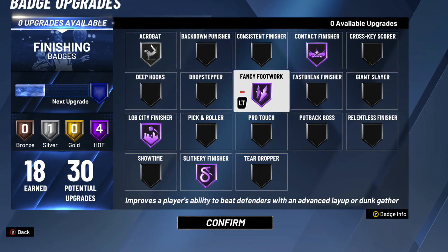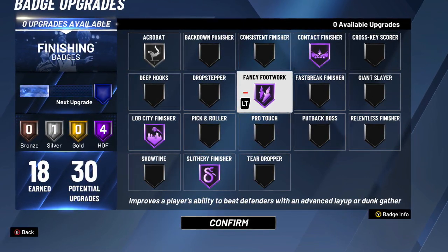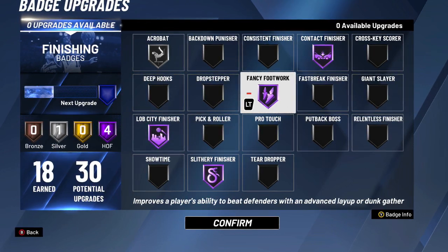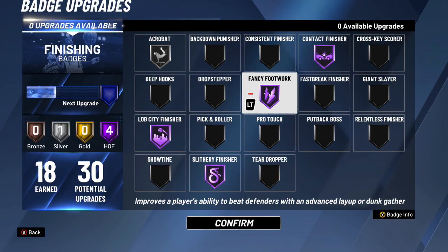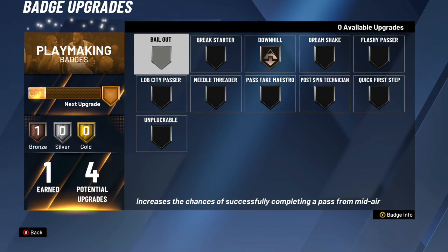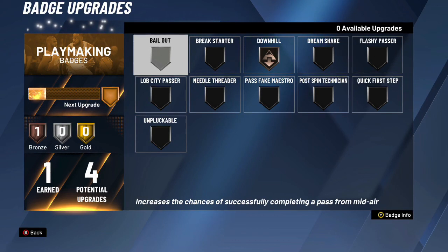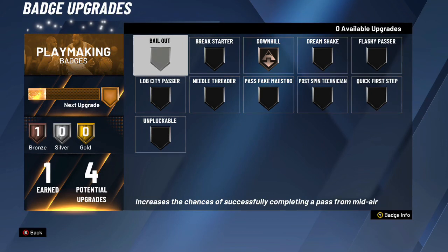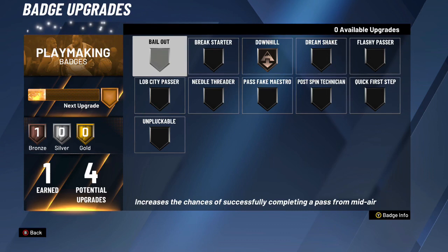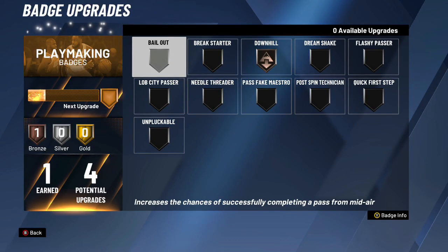The other important finishing badges beyond those four are Consistent Finisher, Giant Slayer, and Relentless Finisher — those are tier two. Put them all at Hall of Fame if you can on your interior build; if not, put Consistent Finisher on Silver, Giant Slayer on Gold or Hall of Fame, and Relentless Finisher on Gold. For playmaking badges, you need Downhill for fast break points — the easiest way to get lobs. For guards, at least Silver Lob City Passer, Hall of Fame Needle Threader, and you can add Hall of Fame Quick First Step and Hall of Fame Ball Handler.